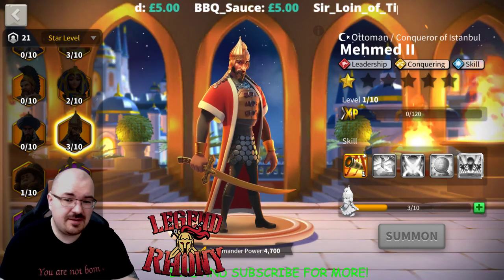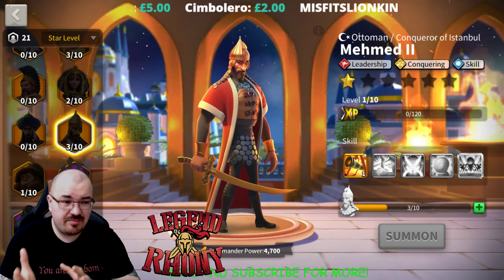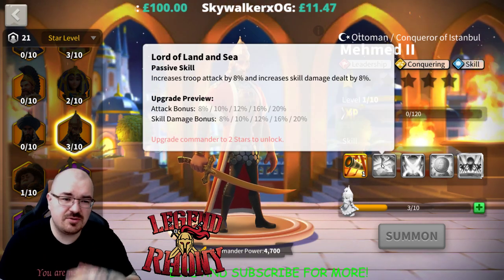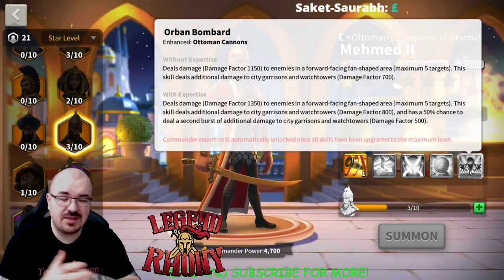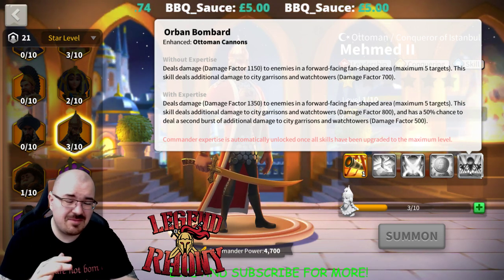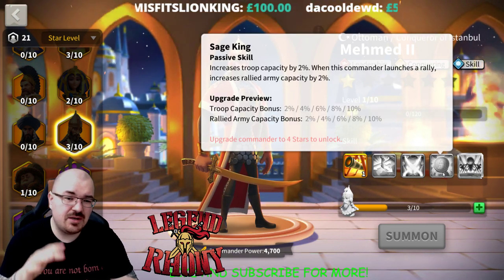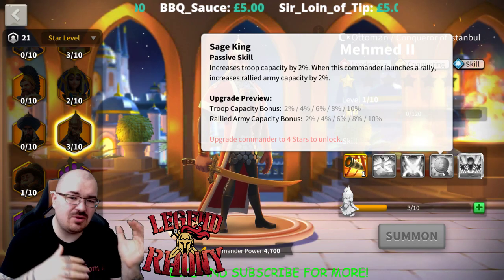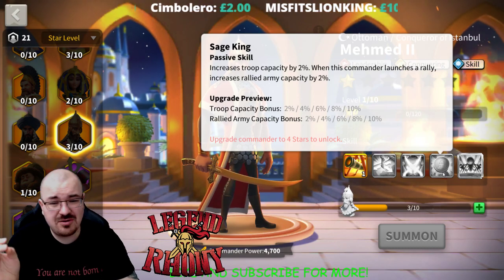Mehmed is also a no-leadership universal commander who would be very good with archers — he has skill damage, attack bonus, and strong nuking on his main skill at expertise. However, Mehmed is most beneficial when rallying cities, so I would only use him in that situation and specifically as second in command.